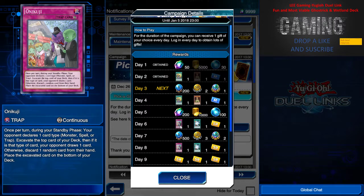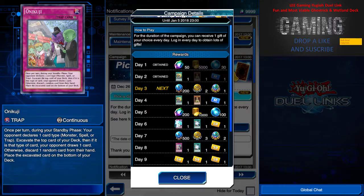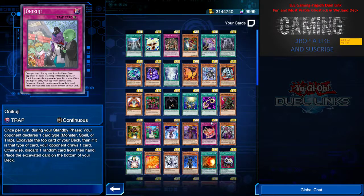If you're a stall or burn/mill player, you can choose Onikuji instead of Burst Stream of Destruction. I do believe Blue-Eyes White Dragon will rise a bit in viability, but honestly they're still quite slow in summoning. Personally I think I'll pick one of these, but it's your choice.